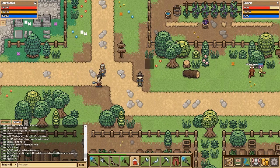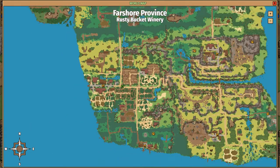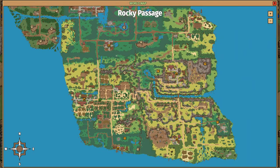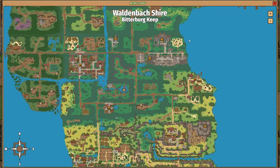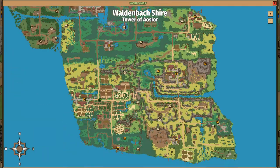Tip number two is likely going to stop you from dying at some point. The map is split into tiered areas — currently three tiers: levels 0 to 10 is the Farshore region, levels 10 to 20 is Rocky Passage on the right, and levels 20 to 30 is Waldenback Shire up here. I'd recommend staying in the appropriate level range so you don't come across creatures that are way stronger than you and one-shot you.